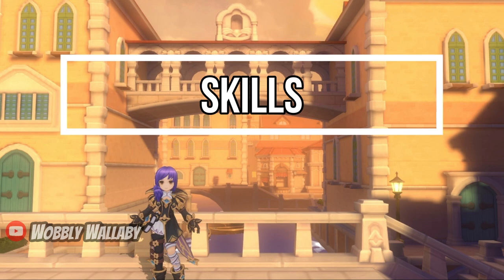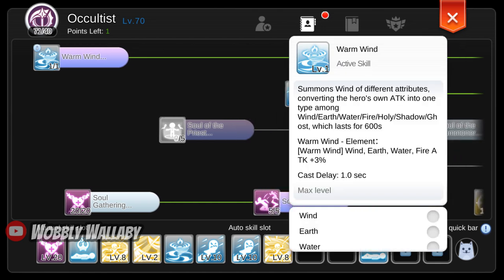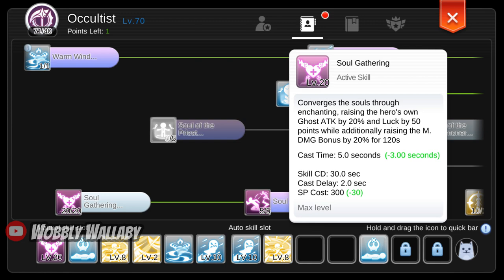Next are Skills. I'm using the default skills that were allocated for me. For farming, I think these allocations are fine. For Occultist, Warm Wind is fantastic for changing the damage type of certain skills. Soul Impact is my favorite skill for farming — it is quick and hits a large area, but it is fixed to Ghost type. If you unlock the Acer Monument, you can also make this stronger and have a larger distance. Next is Soul Gathering. It's a nice skill since it increases your damage and ghost attack by 20%, but the downside is the 2-second fixed cast time.